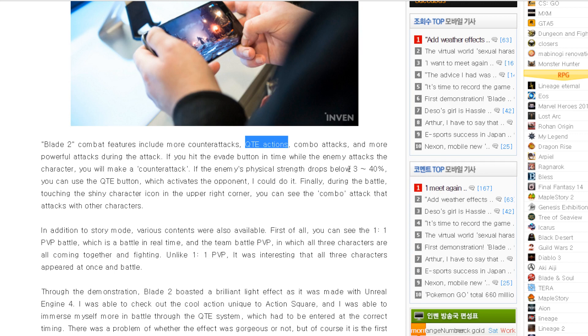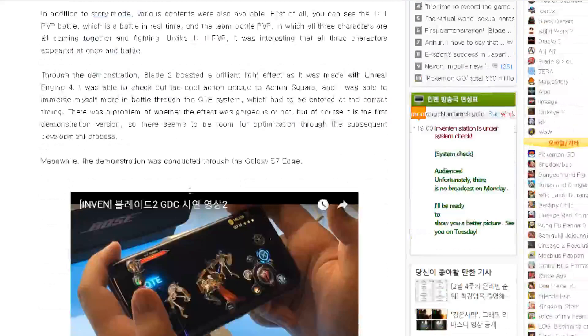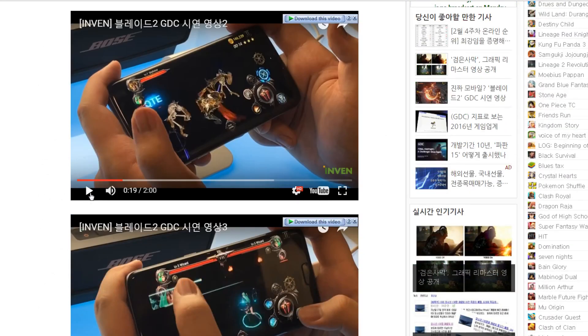When the Master XP drops to 30 to 40%, you can activate QTE mode. You can check here how QTE mode looks like.